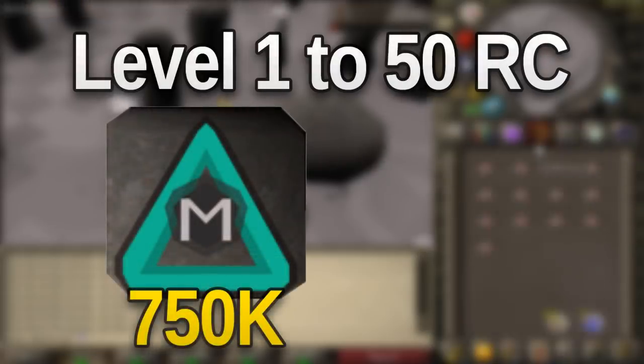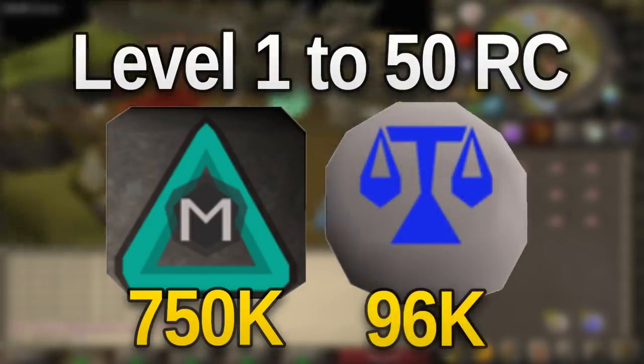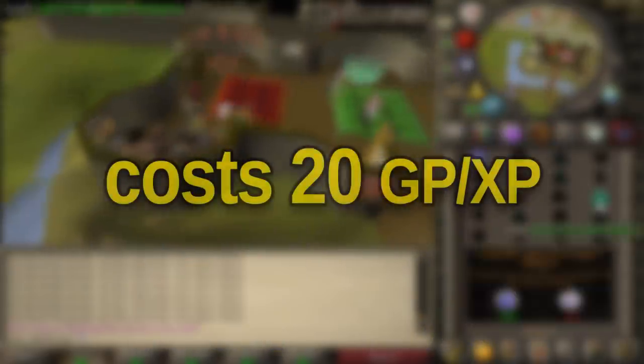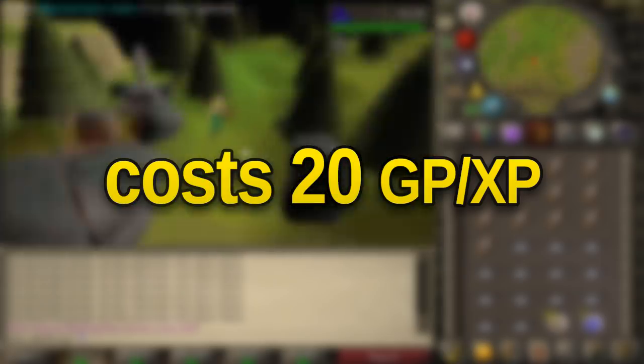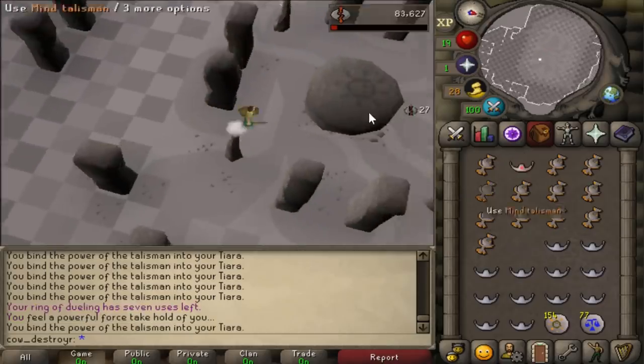But using Law Runes and Mind Runes to teleport, you cut that down to 96k, saving you around 650k. The entire process then is around 20 GP per XP, which of course is very expensive, but since the lower levels of runecrafting are so slow, I think this is really worth it if you have the money.